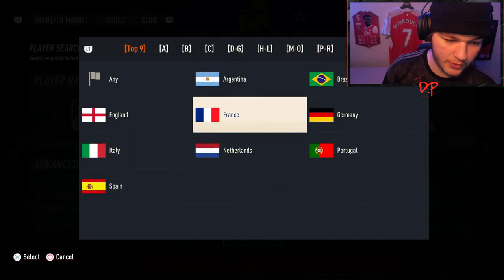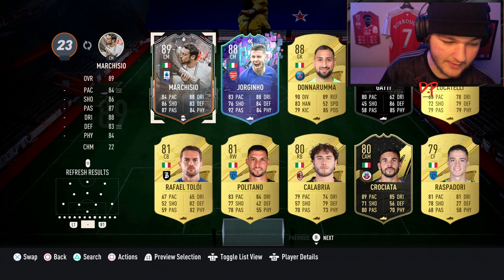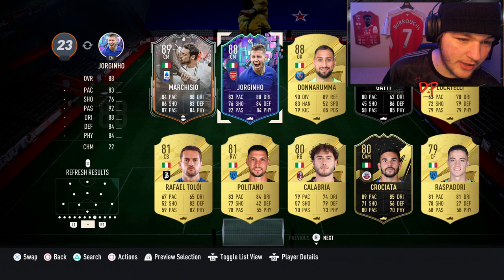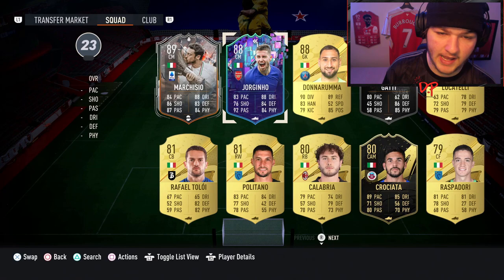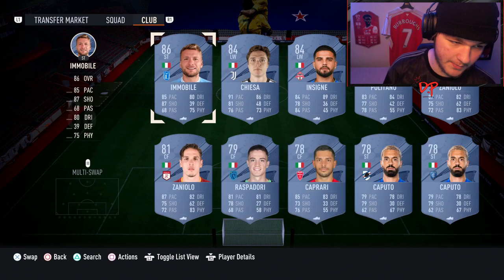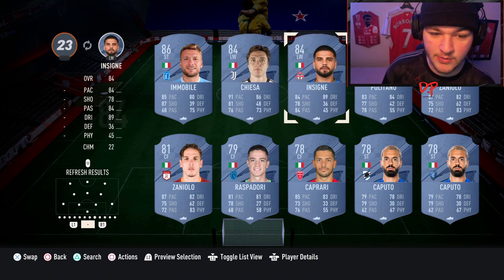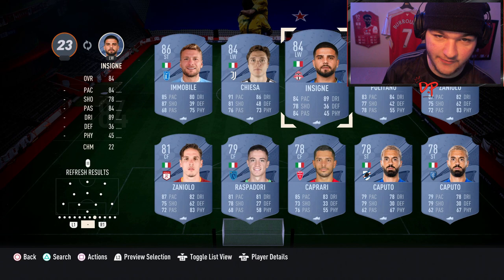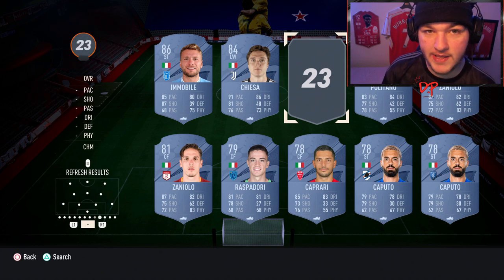Here's how my team currently looks — we don't have any Italians right now. What I'd recommend is search your club for Italian players. I've got Marchisio and could use him, but you really want Italian attackers since you need to score and assist. If you don't have great Italian attackers, I'd recommend simply getting Insigne himself — he'll be two birds with one stone: he's the Italian you can score and assist with, and he's also the MLS player you need.